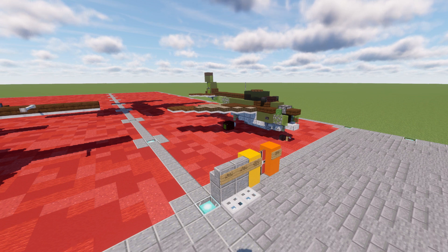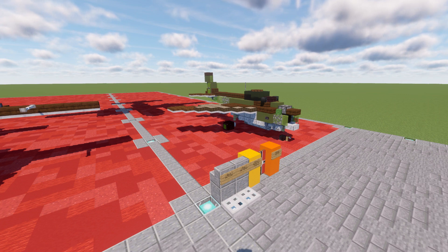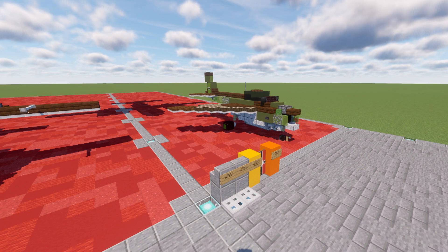A prominent feature of the P1101 prototype was that the swept angle of the wings could be changed before flight, a feature further developed in the later variable swept wing aircraft such as the Bell X-5 and the Grumman XF-10F Jaguar. The aircraft itself never flew — it was mainly just an idea. A mockup was made but it was never brought into full fruition and never actually flown.